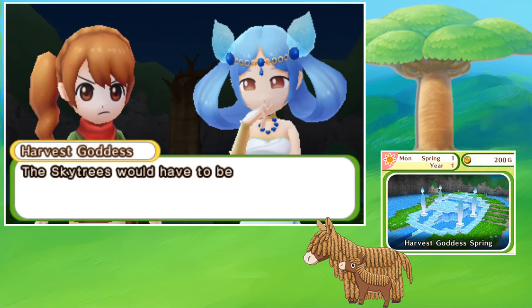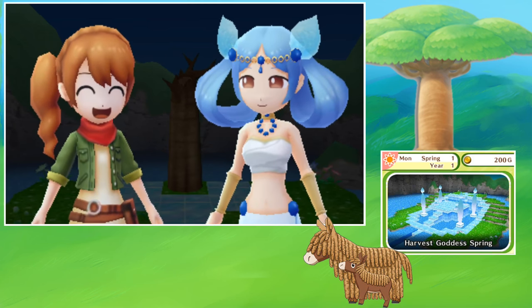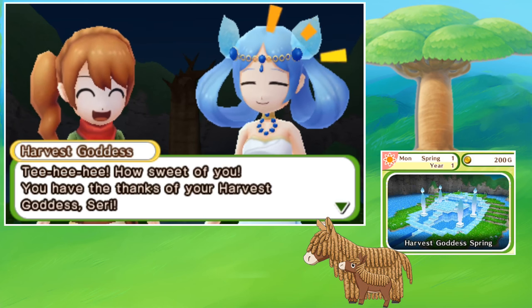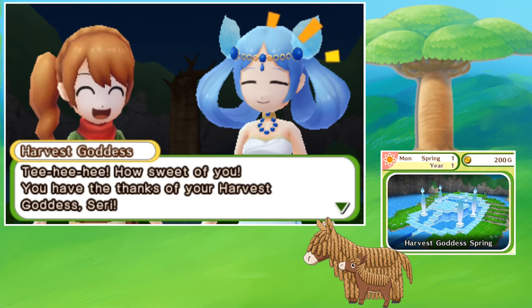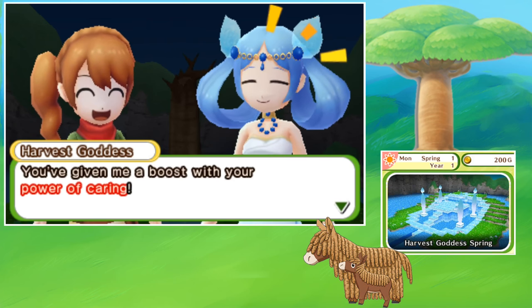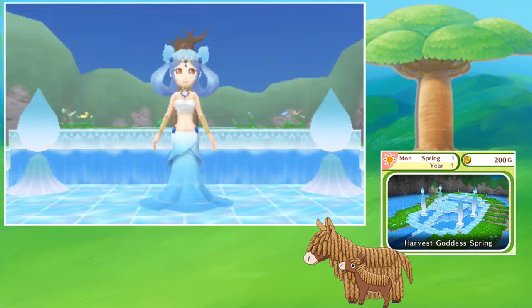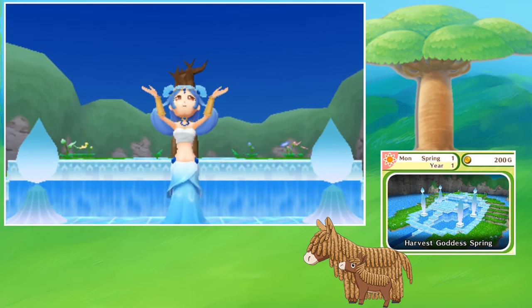Our good traditional start — the sky trees would have to be revived, of course. The goddess asks if I'd be willing to help. She says, 'You have the thanks of your harvest goddess, Siri.' I kind of like the idea already that it isn't directly caring for the harvest goddess, but maybe caring for the land itself — caring for your neighbors, caring for your creatures, caring for your friends, caring for the other villagers. Maybe it's actually the entirety of caring that matters to the harvest goddess, and it's not just 'thank you harvest goddess directly.' That would make more sense to me.